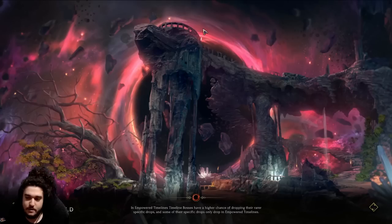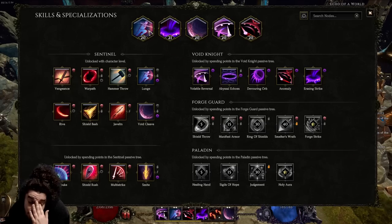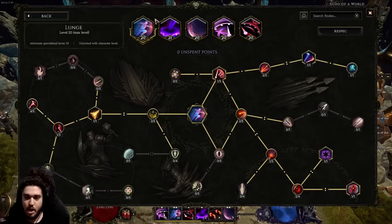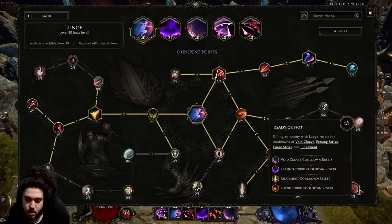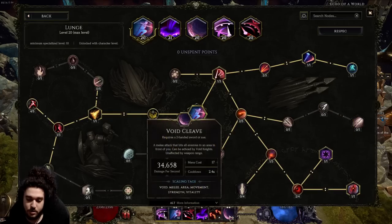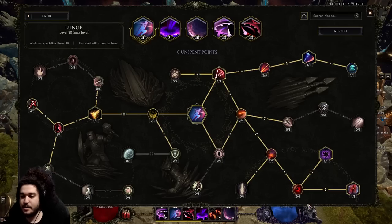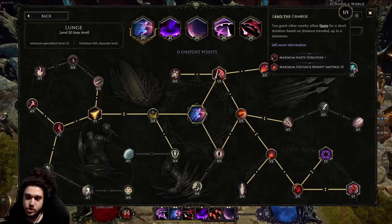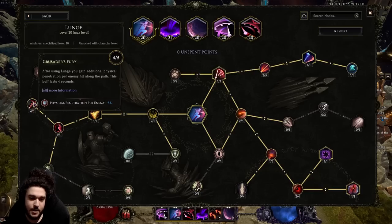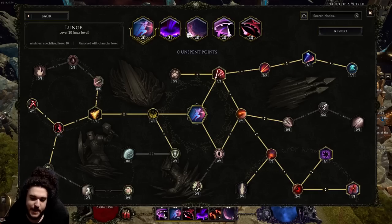Let's go into the character. First, skills. Lunge — you'll have mana problems if you spam it, but the reason I have it is to clear quicker. It has nice synergy with 'Ready or Not,' which refreshes cooldowns on Eraser Strike and Void Cleave. We make Lunge void-based so it does bonus damage, I have two extra charges on it, and on the left I have physical pen — or void pen if you take the void node.